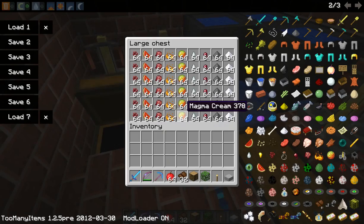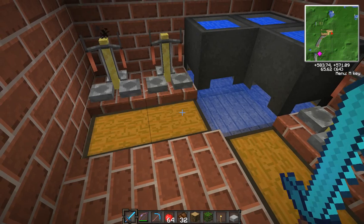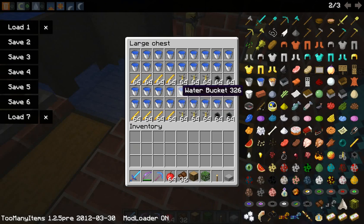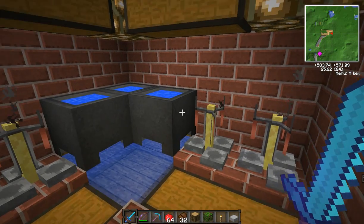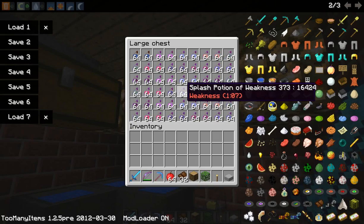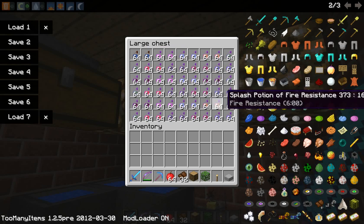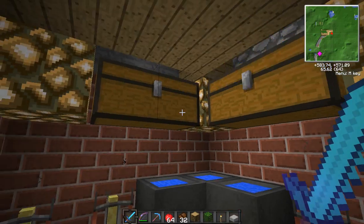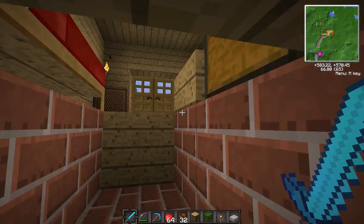And this is a potion brewing room. In here there's a little kind of ingredients area — you'll probably never run out. Buckets of water, blaze rods, brewing stands and cauldrons, buckets to fill those out. And you've got loads of splash potions — two of every type of splash potion, two stacks of every type.